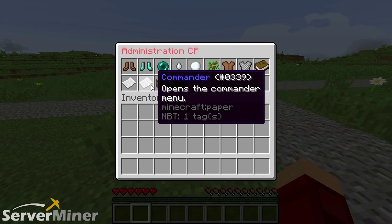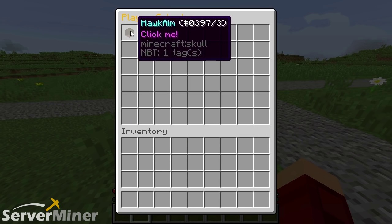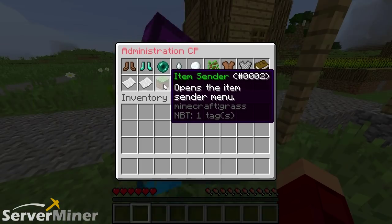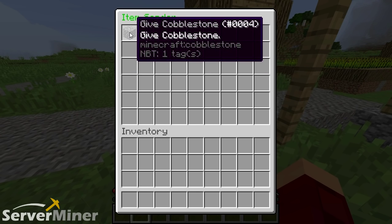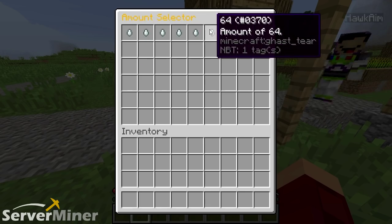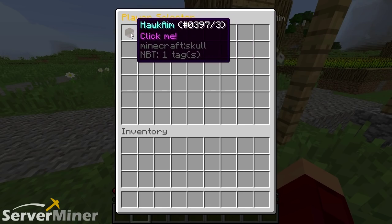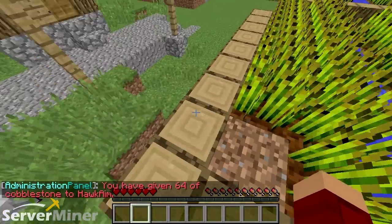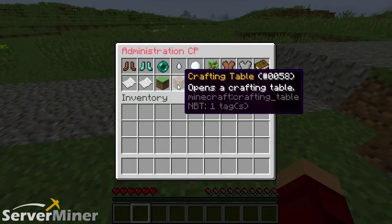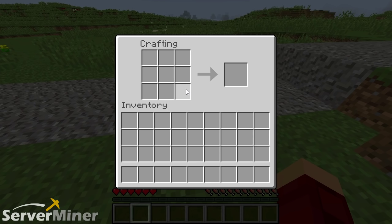The next one is commander, which gives a player a stick. After that is item sender — you have cobblestone that you can give to a player in amounts from one up to 64, and you choose which player to send it to. The last feature is actually a crafting table, which seems a little weird to include, but should you in your administrative duties need to craft on the fly — literally in the middle of the sky — you can do that right there. And that's pretty much the plugin.